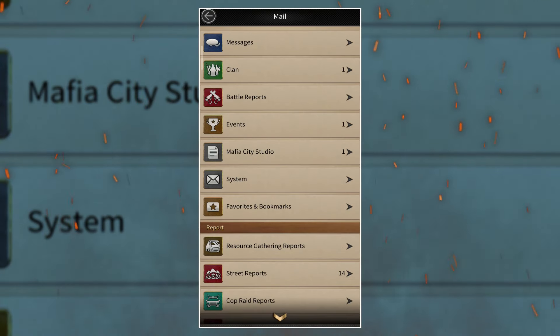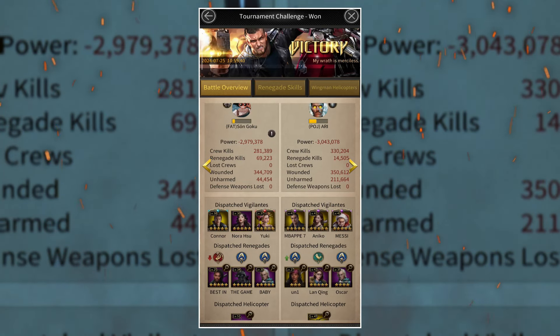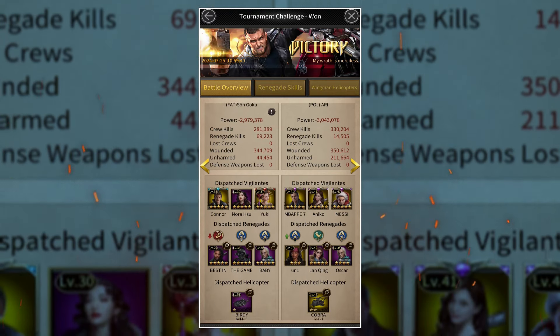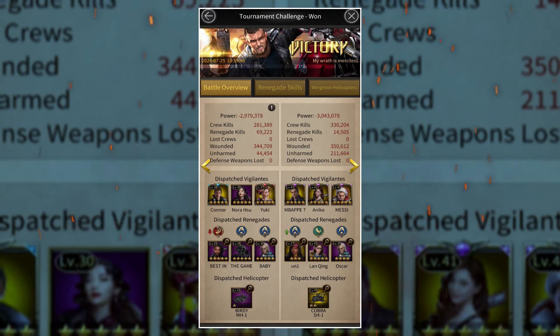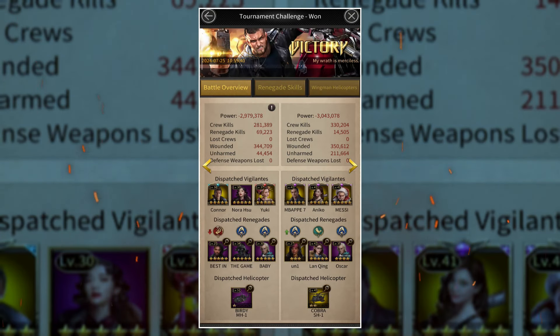Now let's come to the main point: how strong is Croc? Let's check out some battle reports that will give you an idea. In my case, my Croc is not fully maxed out, but I still get somewhere around 20k to 50k, sometimes even 60k kills against an opponent that has a similar renegade setup — meaning all five-star purple renegades with decent renegade investment. When opponents don't have a proper renegade setup and are below your stats, you will get somewhere around 70k to 80k kills.